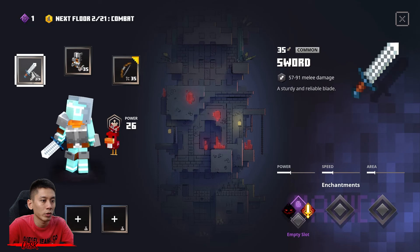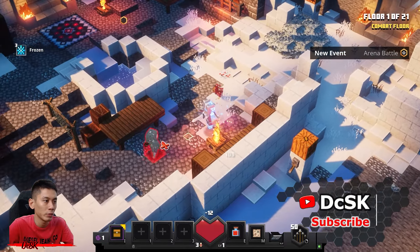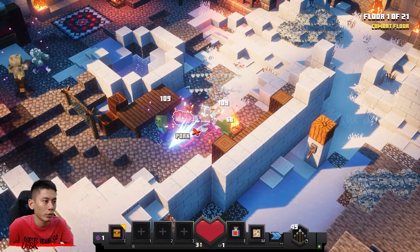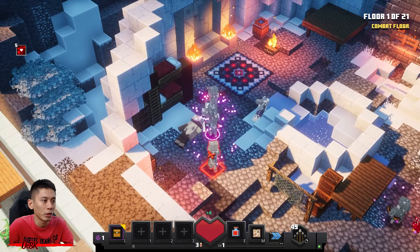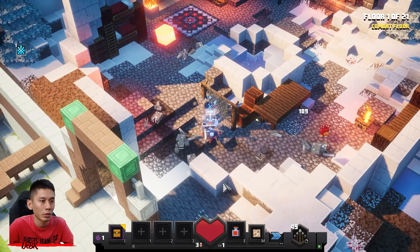The first enchantment point — I'll use it on the first floor. It's easy, don't run, fight like a man. Save your enchantment point and use it later.